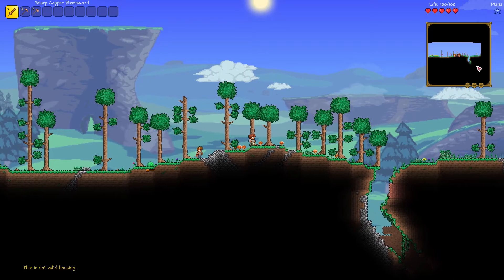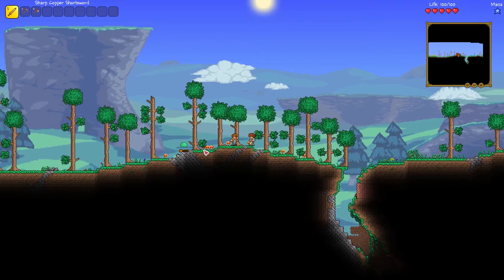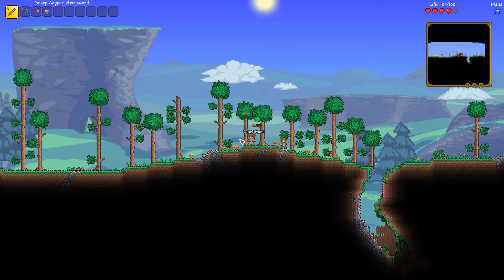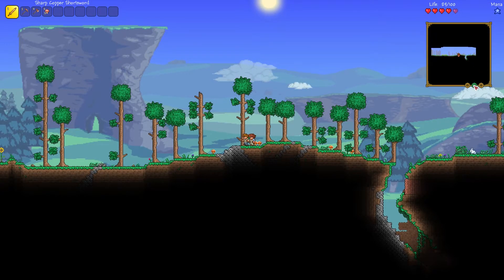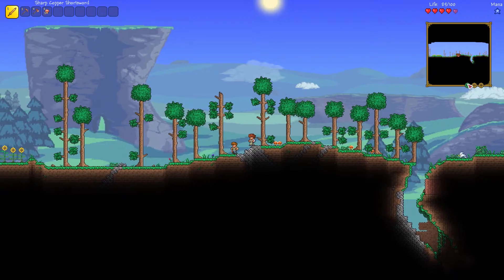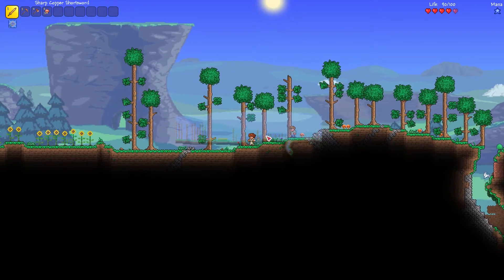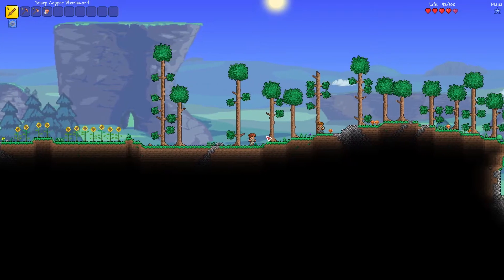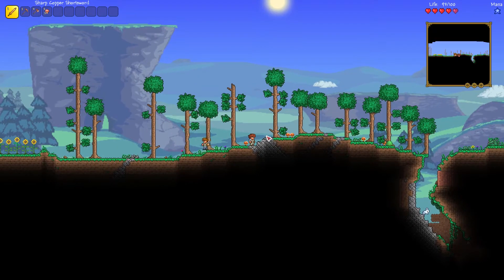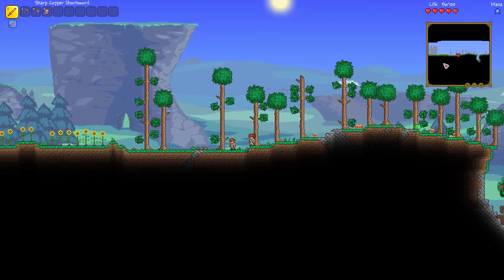Finally, up here is the map. This will show you all of the areas you have discovered and your current location. You can zoom in and out by pressing the plus and minus buttons, and press equals to default it. You can also press tab to change to a transparent map view, press tab again to hide it completely, and tab again to bring it back.